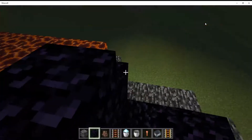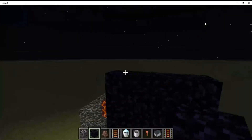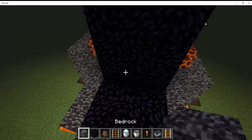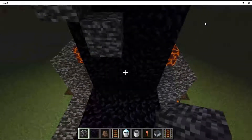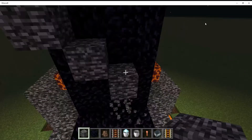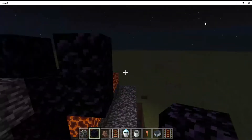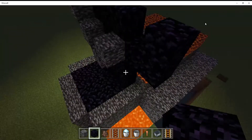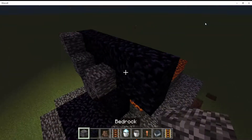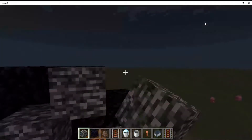We're going to build a big obsidian wall. This is the villager's house, so we should probably put a 'V' on here so everyone knows it's the villager's house. Don't come in here.